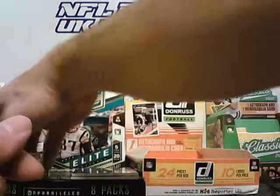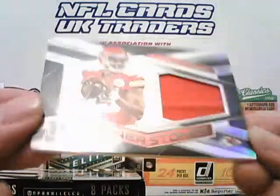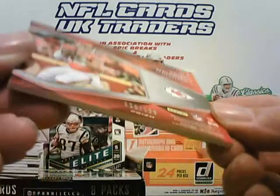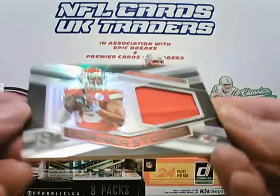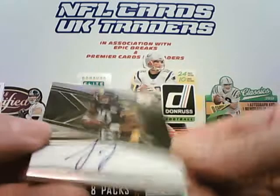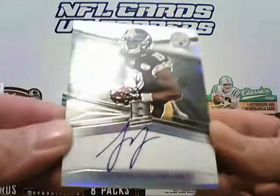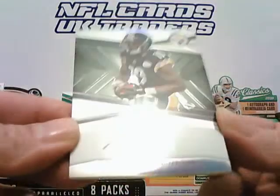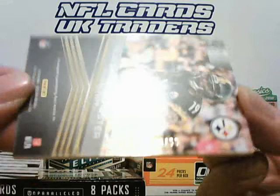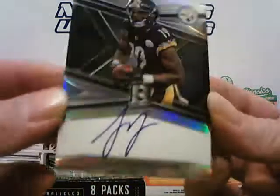Next up, man of the moment — Patrick Mahomes from the Chiefs, Cornerstone jersey card, numbered to 199 on the back. And the final card for Paul is JuJu Smith-Schuster for the Steelers, and that's an on-card signature, numbered 65 of 99. JuJu Smith-Schuster on-card auto for the Steelers.